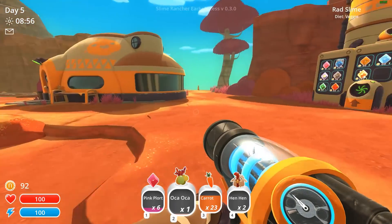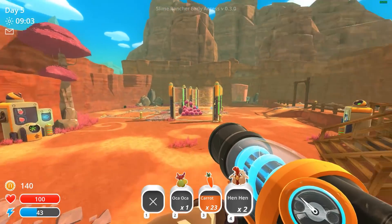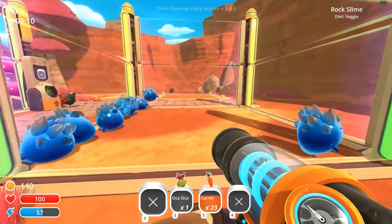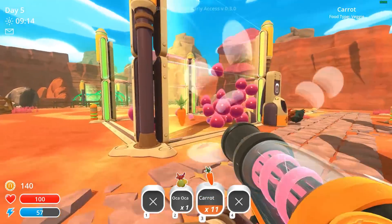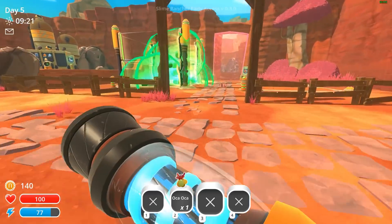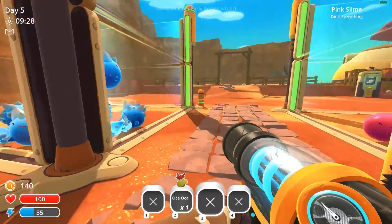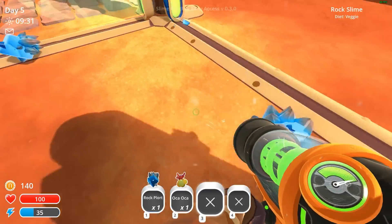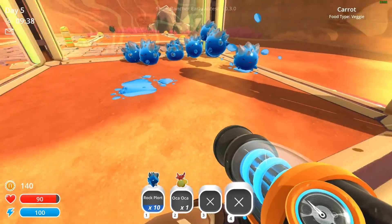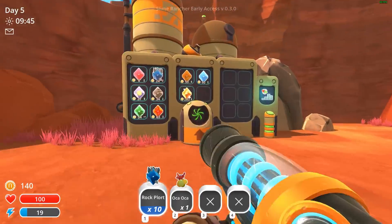They look very salty about something. You guys need carrots. I'm giving one oca-oca for myself — are you guys eating them? Yes you are. We need to get the auto-collector because I'm not going to go collect those in the radiation. Let's make the money to get an auto-plort collector on these guys.